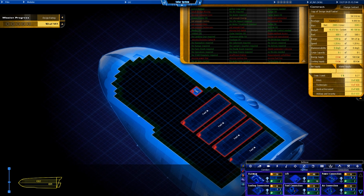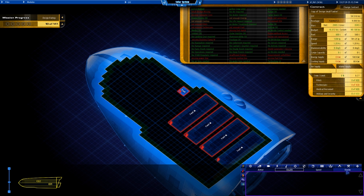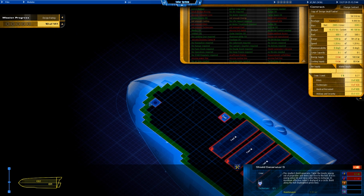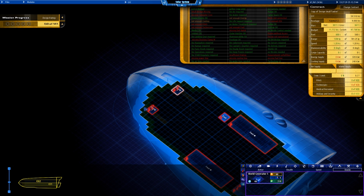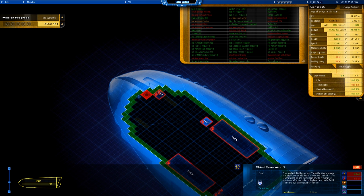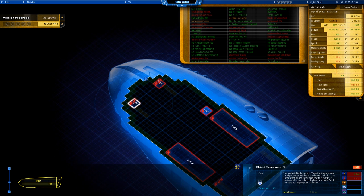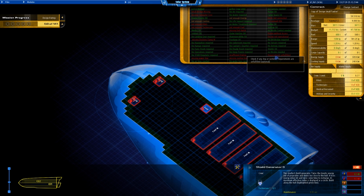Now we need a small shield generator. Going to defense, then stealth shields — small shield generator. I'll put one there and one there at the front. I'm placing four of them to protect the front because this is a fuel tanker and I really want to protect it. Actually, one or two should probably be sufficient to maintain a good rating.